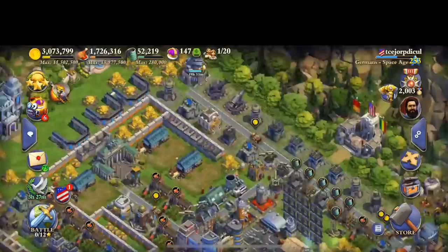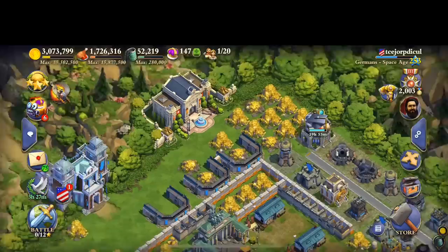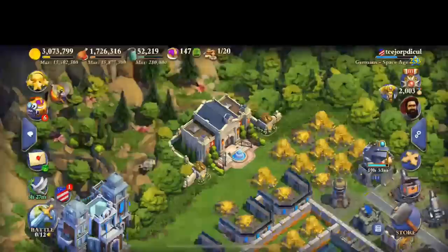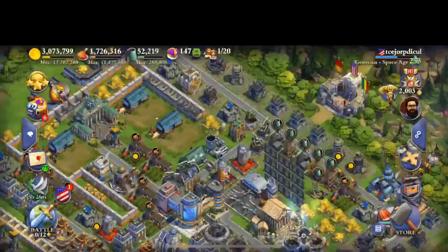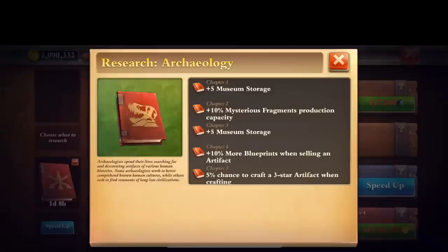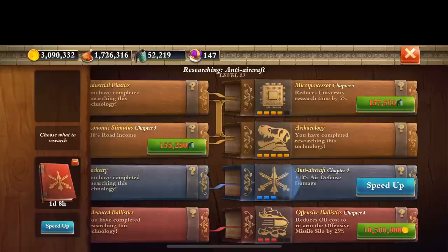Hello everyone. This is going to be a pretty cool video. This is information I've known for a little bit, but I'm going to show you how to make a lot of blueprints pretty easily. First thing is you have to be space age, and you need the library research called Archaeology done — all of it basically: the five percent chance of crafting a three-star, and the chapter four ten percent more blueprints when selling. Those two things are what makes this happen.